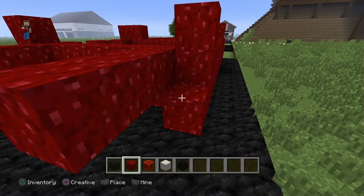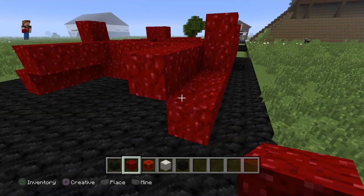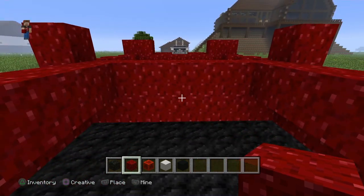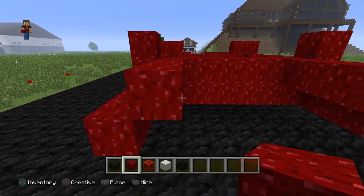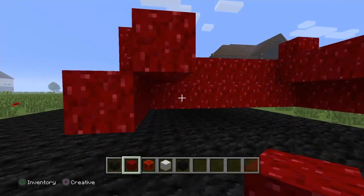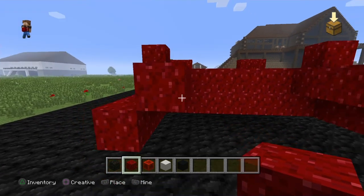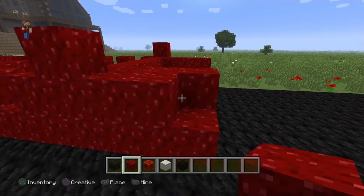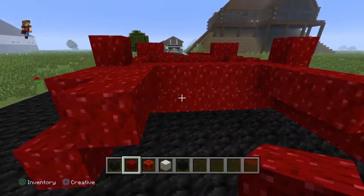When I was younger I figured this out and I would build the front end bigger if I wanted to make it like a 3500, or I'd build it a little bit smaller if I wanted to make it a 2500. I'd actually figure out different things like where turbos and whatnot could go in here. But I think we'll just go like that.